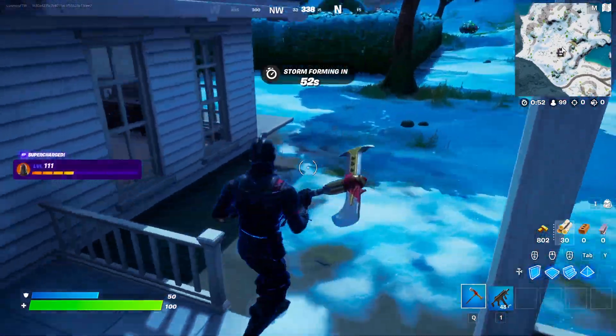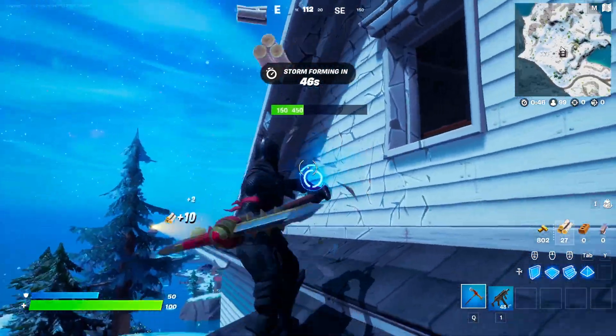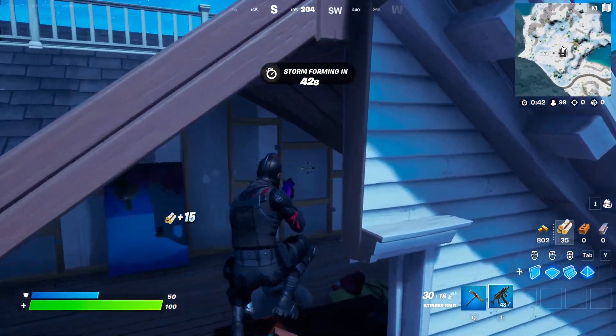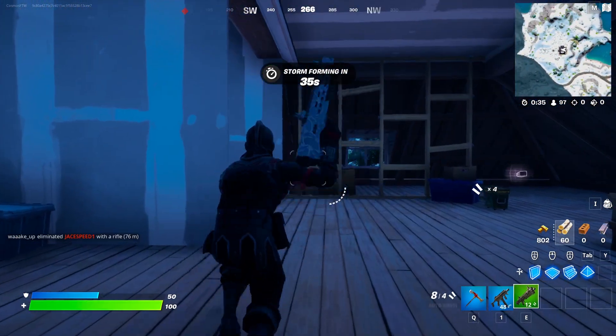The chapter one season two skin wins by a landslide — this is the Black Knight of course. The tier 70 max tier skin in the season two battle pass. I'm pretty sure a lot of you guys could have expected this. The Sparkle Specialist is another really good skin from that season that could have made the number one spot. However, the Black Knight has to take the cake — an absolutely iconic Fortnite skin and the best skin of chapter one season two.